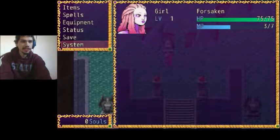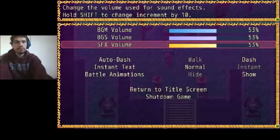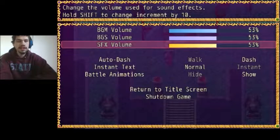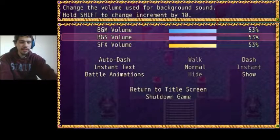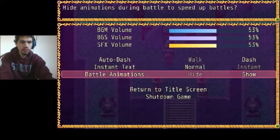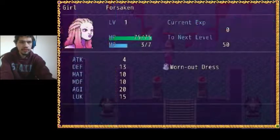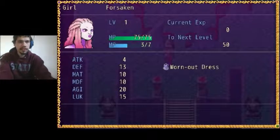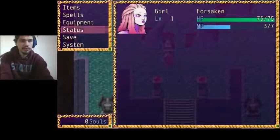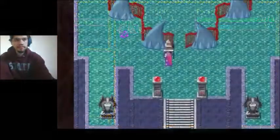That's a good sound effect. And there's a system menu — oh, there's volume. I'll be right back. Alright, that should improve the audio for now. Sorry about that. Okay, we got our stats, and you can see we have leveling up systems.